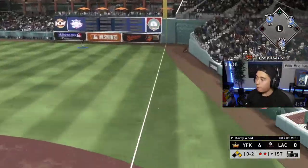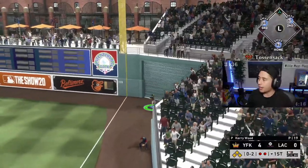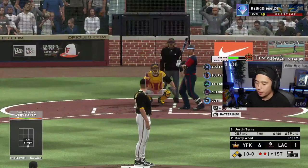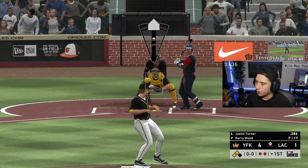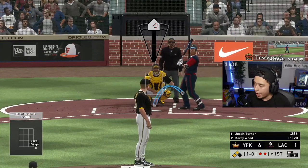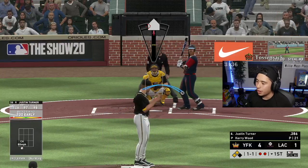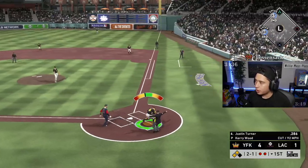Can we analyze this real quick? That was a green release — why is it ending up there for an early double? That is so frustrating. I aimed it down and got a green release and it ends up perfectly in his wheelhouse. I do not get that. Changeups are so broken this year, Jesus Christ.